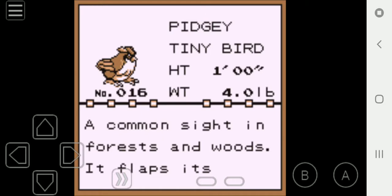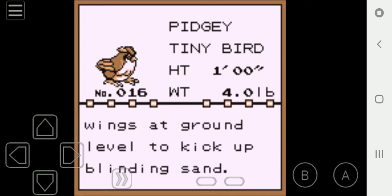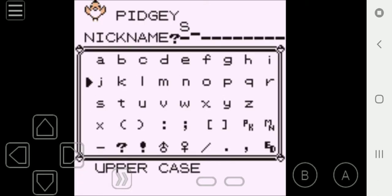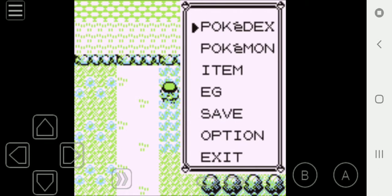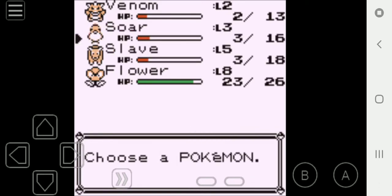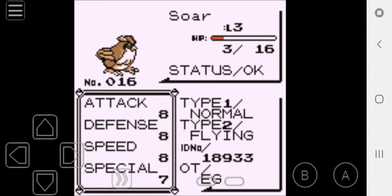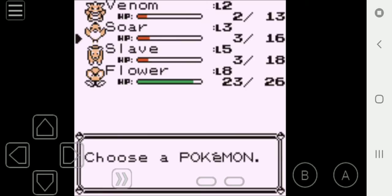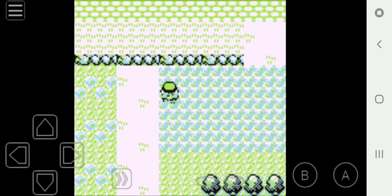Pidgey is a tiny bird Pokémon. It is one foot tall and weighs four pounds. A common sight in forests and woods — it flaps its wings at the ground to kick up blinding sand. I am going to give it a nickname. People probably already know why, but I'm nicknaming Pidgey 'Soar' — because when it flies, it glides or soars through the air. Pidgey is a physical attacker and only knows Gust right now until level 5, when it learns Sand Attack.